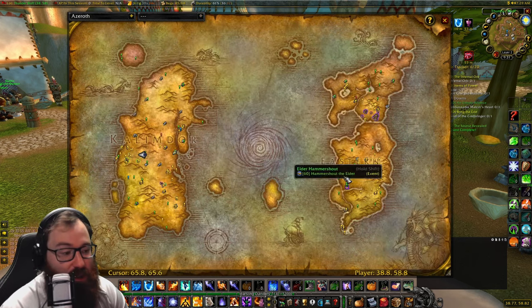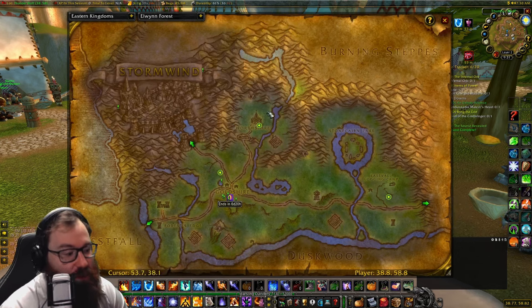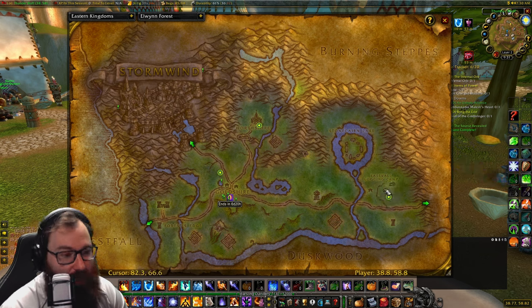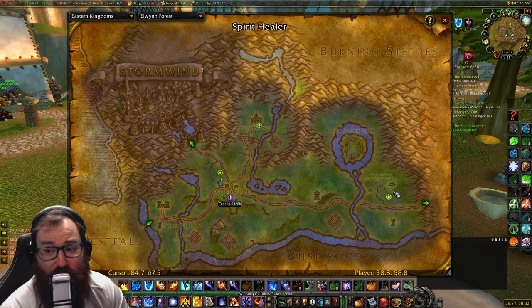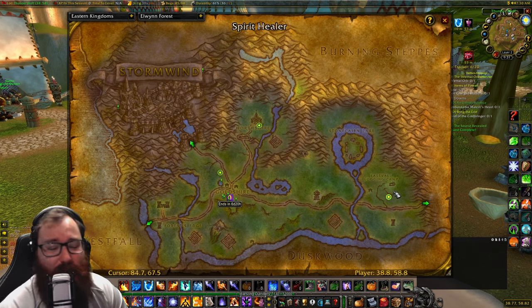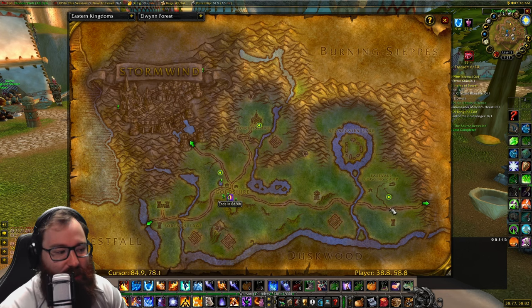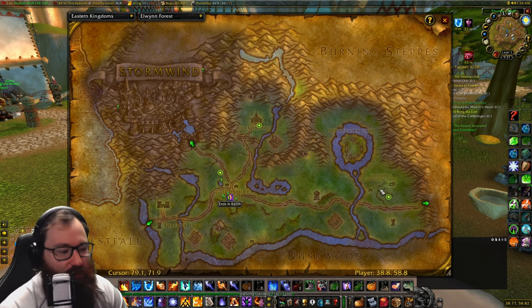Next we have the Alliance ones. The best place to get horses is going to be in Elwynn Forest. For Humans, it's going to be at Eastvale Logging Camp — it's a pretty far run, but it is the closest main vendor. There are a few horse vendors in places like Theramore and Menethil Harbor, but the main one is Eastvale Logging Camp at about coordinates 85, 70. Horses are a bit weird with their vendors, but I would recommend Eastvale for yours.